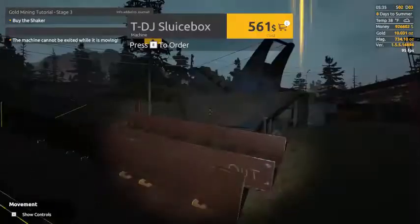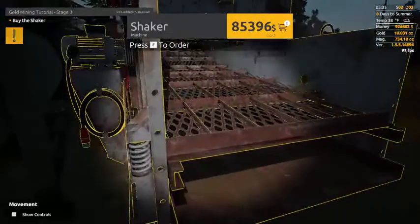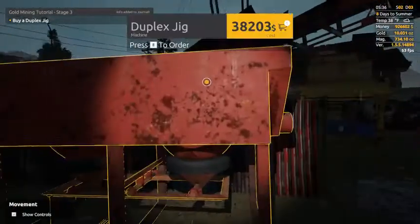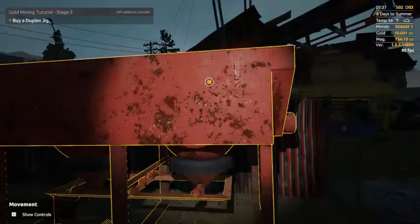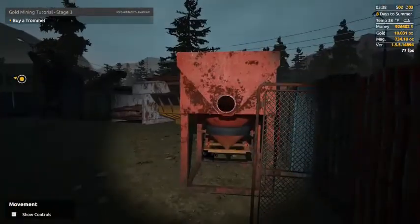Now it's telling us to go to the machine store. We need to buy the shaker — that's 85,000 here. Add one. We're going to do this exactly how the tutorial wants, so we'll buy one duplex jig. If you want to max out your tier 3, you're going to buy two of these.